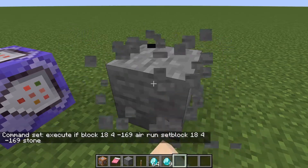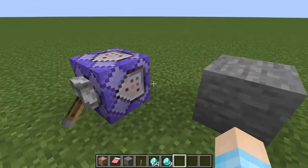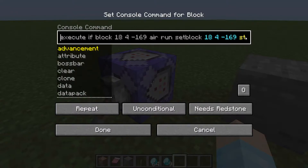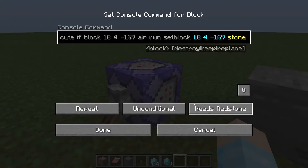And just thinking about it, this is a pretty good cobblestone generator — think about all the cobblestone you can make just by doing this. The possibilities are endless. In all my command block tutorials, you can make it blow up, summon lightning — command blocks are just too powerful these days.